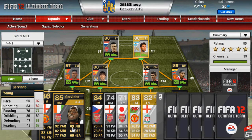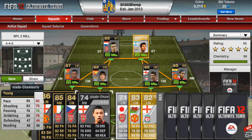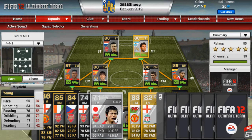Gervinho playing for Arsenal — his main stats are 92 pace and 89 dribbling, his 4 star skills. Rosicky playing for Arsenal — his main stats are 87 dribbling and 85 passing, his 4 star skills. Oxlade-Chamberlain playing for Arsenal — his main stats are 93 pace and his 3 star skills. Miyaichi playing for Arsenal — his main stats are 94 pace, his 4 star skills.